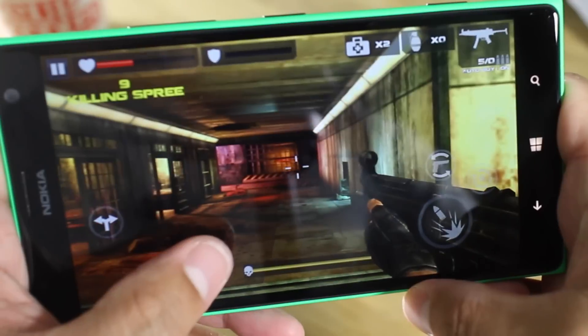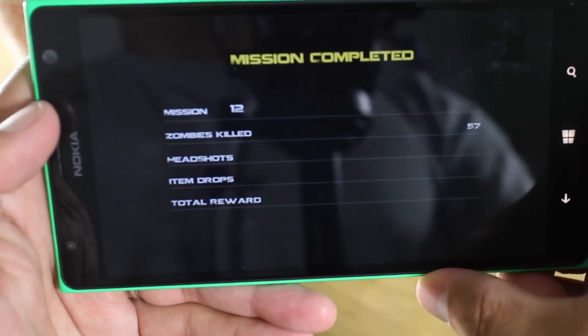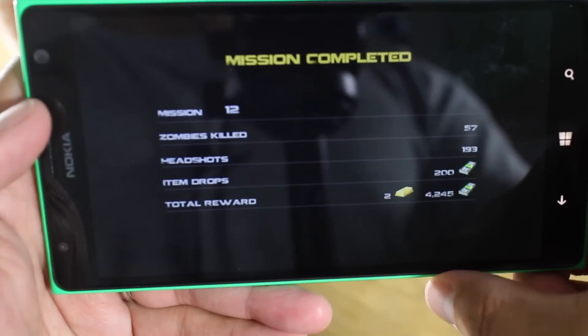It looks like that was the last one. All right, so it looks like this level has been completed. It seems very easy — all you need to do is eliminate those zombies, keep shooting them in the head, and you will complete this mission.